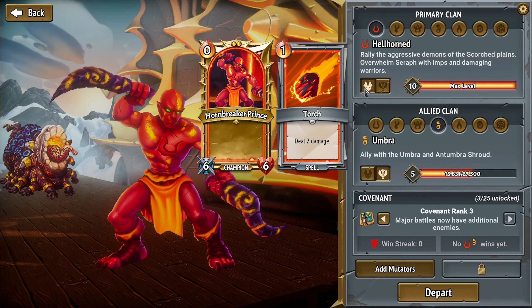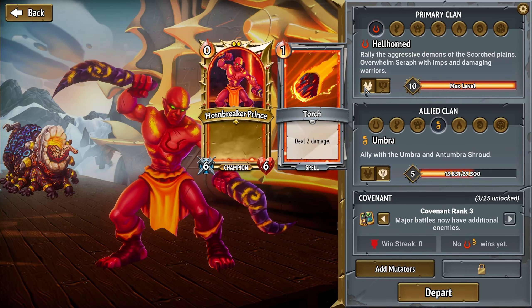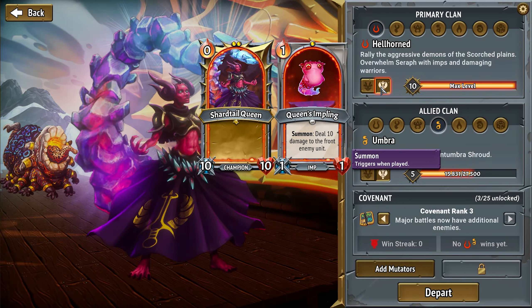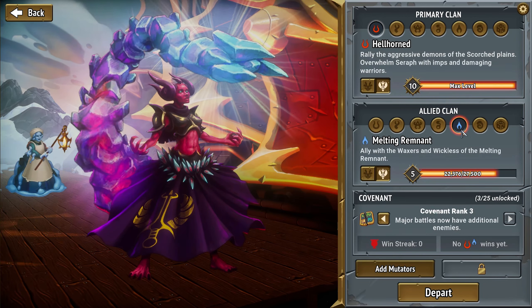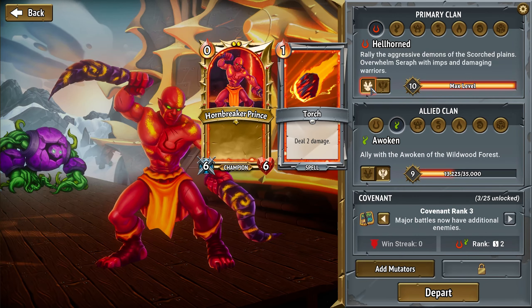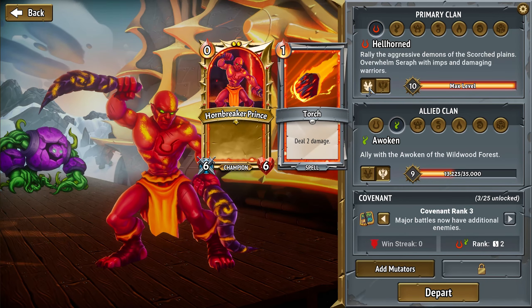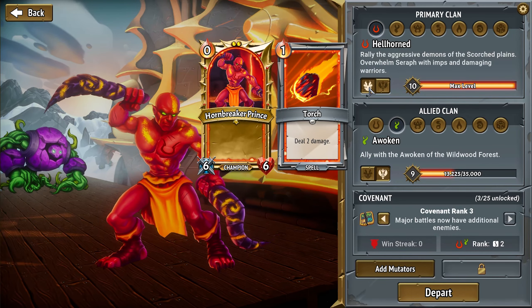For example, with the Hornbreaker Prince, your unique card — which you get three or four copies of in the game — is a torch, which is just a spell that deals two damage. If you choose to go with the Shardtail Queen, then you're going to be focusing on imps and you'll build around them. The same goes for every other clan. The heroes themselves have a use in the game as well, and you can upgrade them. This game already promotes a ton of synergy and variety.